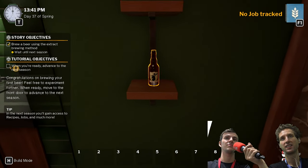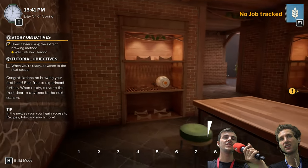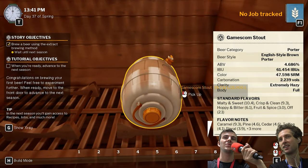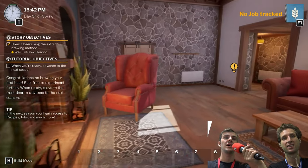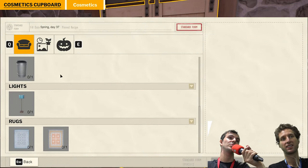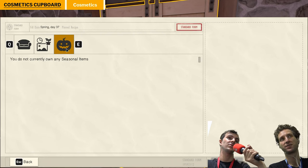You can put it down anywhere in your house, and later on you can even buy a beer rack to show them all off. And obviously you can always look back on it and go: fond memories of my first beer. We also have a furniture cupboard over here — you can unlock and buy different cosmetics to upgrade and design your own living space, so that you're brewing in an area that you like and feel comfortable in.